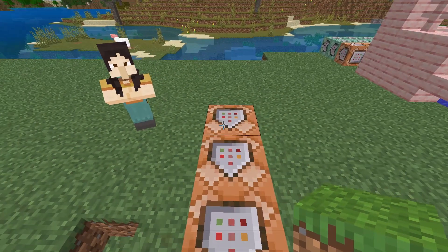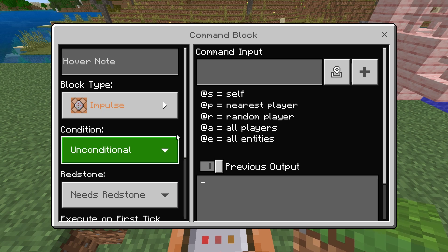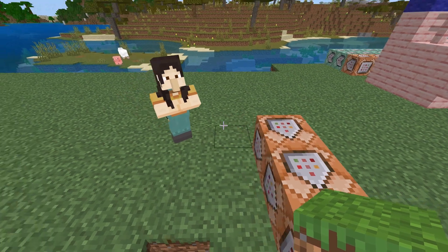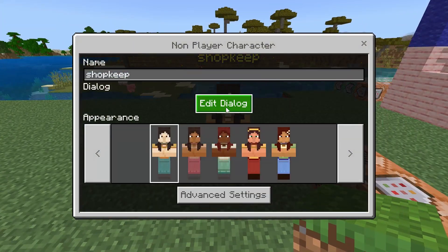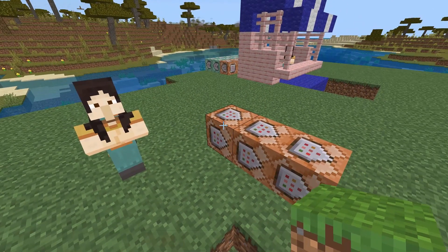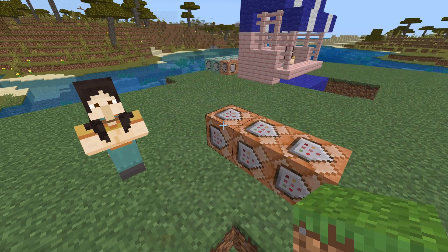The very first command block that the redstone block is going to be touching needs to be set to impulse, unconditional, needs redstone. We're going to type in the command slash setblock, those same coordinates for where that redstone block is being summoned, but type in 'air' this time. So slash setblock coordinates air. Essentially what this does is place the redstone block and then immediately delete it. You can double check this by seeing if the command block says 'block placed.'